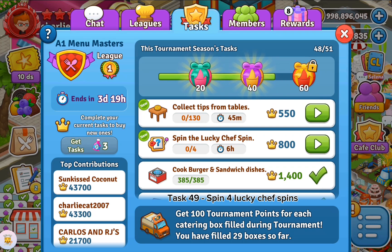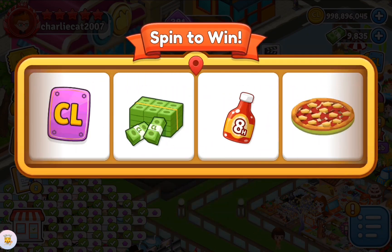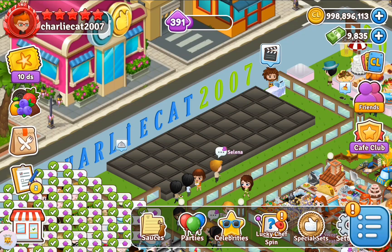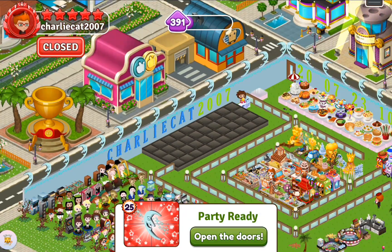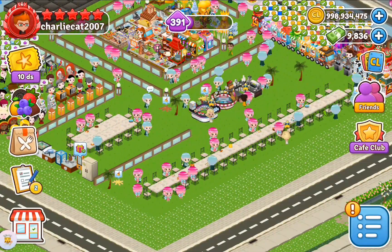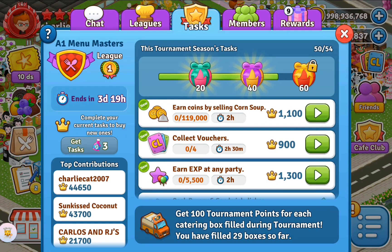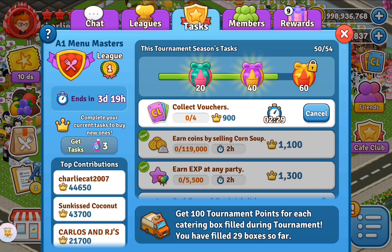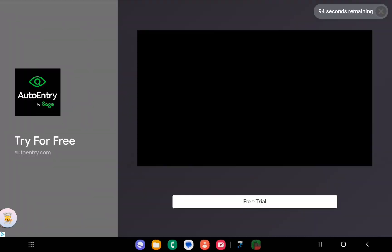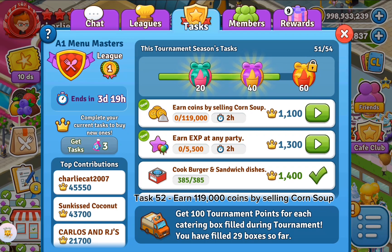Task 49: spend 4 lucky chef spins. Task 50: collect 130 tips from tables. Task 51: collect 4 vouchers. Task 52: earn 119,000 coins by selling corn soup.